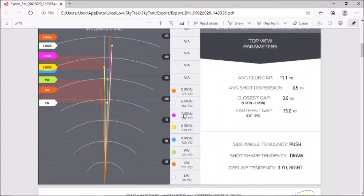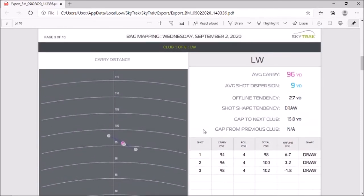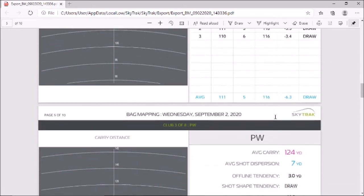The first part of the PDF replicates what you just saw on screen after your session. Then on the next screen you get information on your shot tendencies — on the left a colored graph showing where each shot went, and on the right: side angle tendency is a slight push, shot shape tendency is a draw, and offline tendency is three yards to the right. Scrolling down you get individual club information with real detail. My seven iron, for example, has 36 degrees of loft — modern seven irons can be as low as 29 or 30 degrees — but regardless of loft, the bag mapping session tells you how far those clubs carry, which is the key thing. My lob wedge averages 96 yards carry, shot dispersion of nine yards, offline tendency of 2.7 yards, and a slight draw.